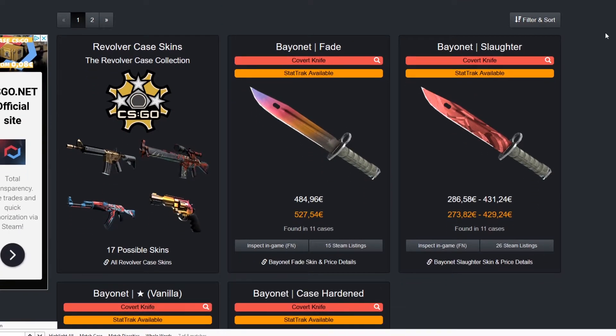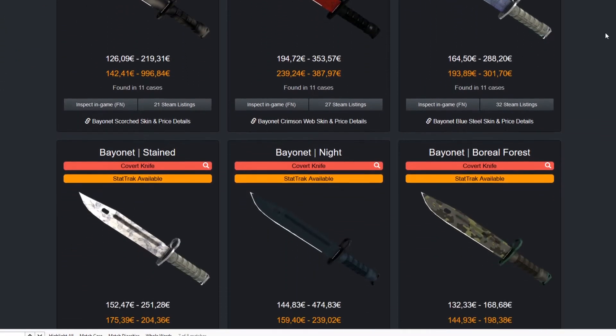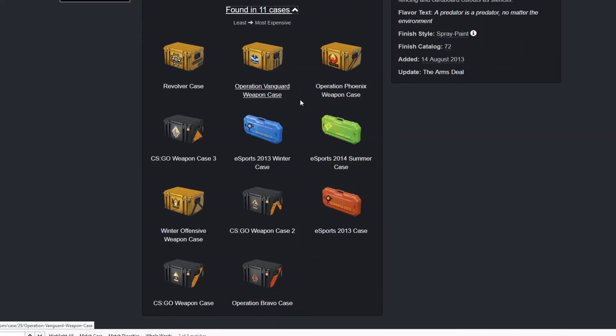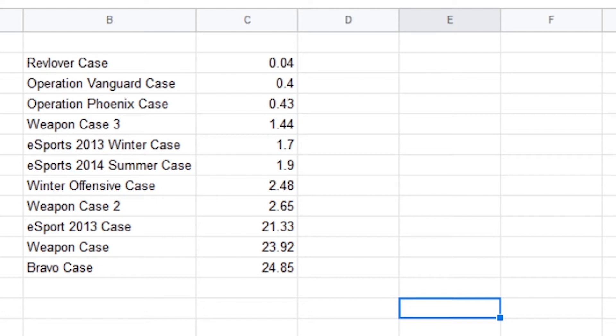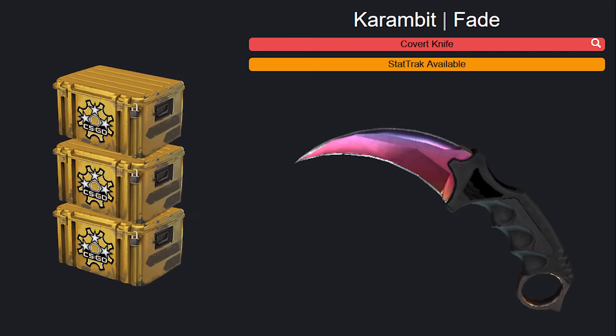But there is also a very, very large cherry on top, which is the knives. These knives can be found in 10 other cases, but if you pay attention, you might just notice that the revolver case is the youngest of these 11 cases. When you compare the prices for these cases, you can see the gigantic difference in price. So when a person decides to unbox a karambit, they would just buy a ton of revolver cases — they wouldn't even touch the other ones because they cost so much more.